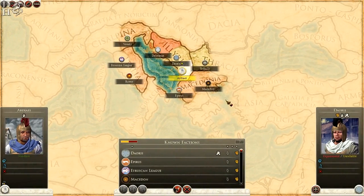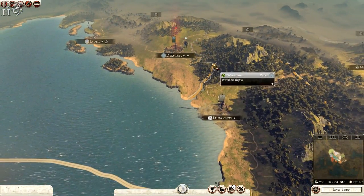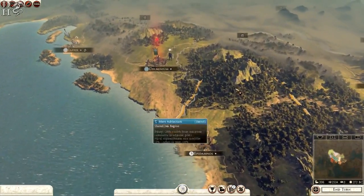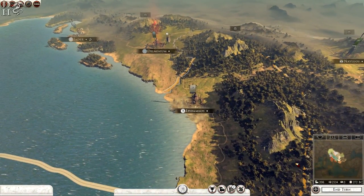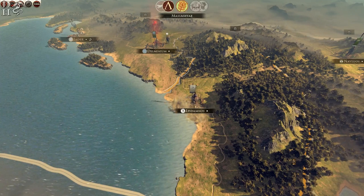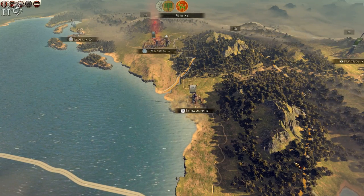Looking at diplomacy, I'm going to try and fly through the first few turns and get a battle quickly. Everybody's fairly okay with me apart from the Delmatai, the other part of Valyria, so eventually we'll want to take them out. I want to take Delminium to gain all of Valyria and issue an edict, then perhaps take Apollonia from Epirus and Navisos. It's also quite nice not having to worry about the Gravitas issue in this campaign.